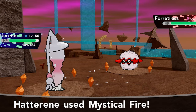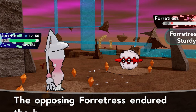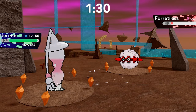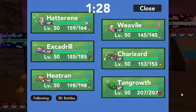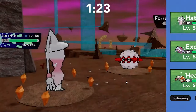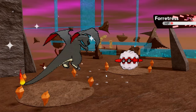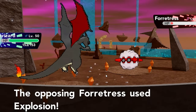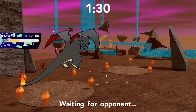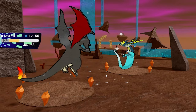He might have Gyro Ball though — that could be a problem. But we can take those hits if needed, and we've also brought him down to his Focus Sash. I'm probably going to switch into Charizard — I don't think he's going to Stealth Rock again, he's probably going to go for Gyro Ball. Charizard is definitely outspeeding the Forretress even after the speed boost, so this should be the optimal play. Oh shoot — that was not the optimal play. I did not expect Explosion, I've never seen that before, and we messed up pretty badly.